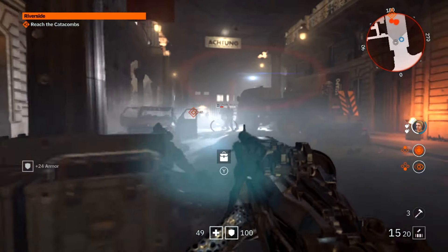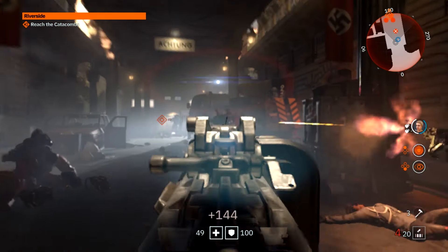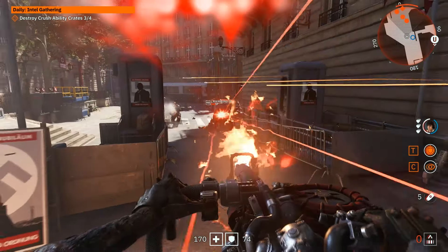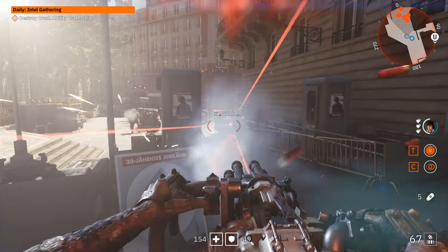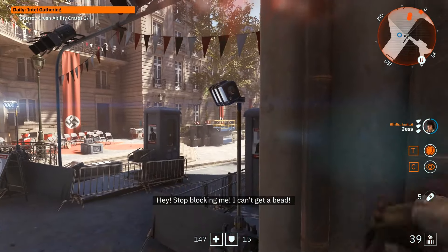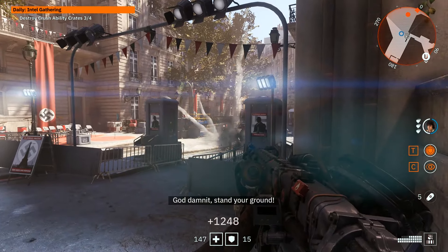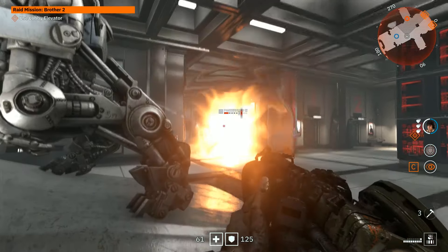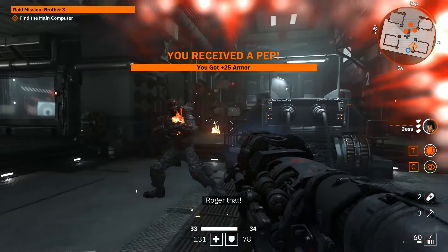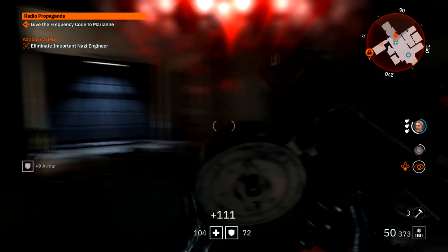Enemies do level up with you, and any enemy with a skull above their head instead of a number means they're too high a level and can take you down easily. You'll get to wield a few weapons at the start and acquire more as you progress. If you unlock the appropriate skills, you can carry and store all the heavy weapons dropped by fallen enemies or found in environments. You can acquire and throw grenades, and the more interesting weapons are the most devastating ones — these include the laser craftwork, diesel craftwork, and electro craftwork.